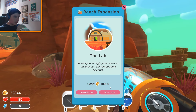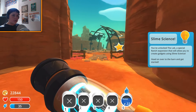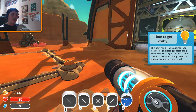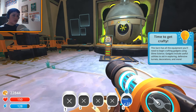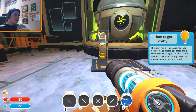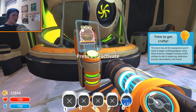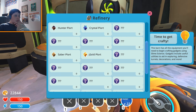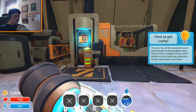Let's go ahead and do it before something else comes up. Purchase — there we go! 'You've unlocked the Science Lab, a special ranch expansion that will allow you to create gadgets using Slime Science. This barn has all the equipment you'll need to begin crafting gadgets using Slime Science. Gadgets include useful utilities to aid in exploring, defensive turrets, decorations, and more.' So apparently we need even saber plorts and gold plorts — basically you need to put in certain plorts for certain things.